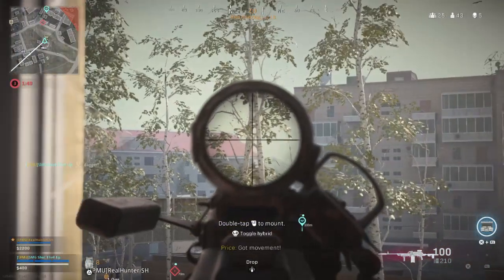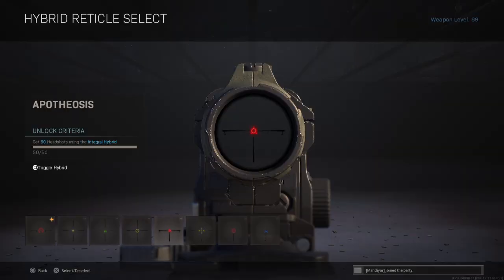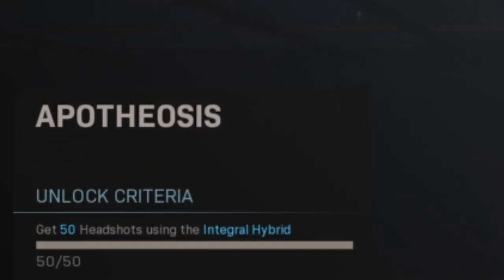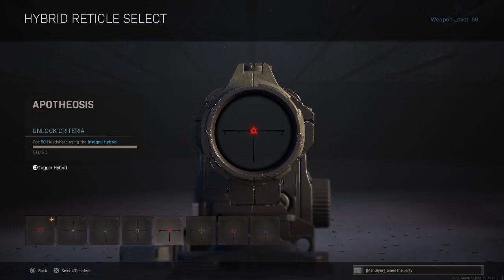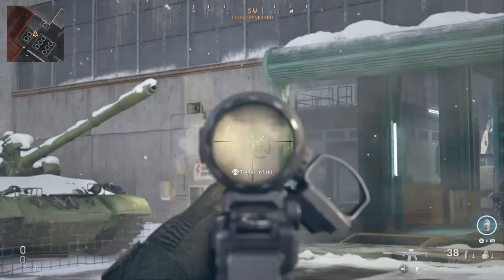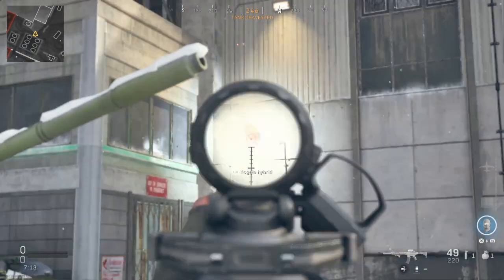Heroic is the most accurate reticle for the Canted Hybrid in my opinion — if the reticle is tighter and smaller than the others, it's more accurate. For the Apatheosis reticle you need to get 50 headshots using the same optic. To unlock the Central Focus you need to get 200 kills using the Canted Hybrid.